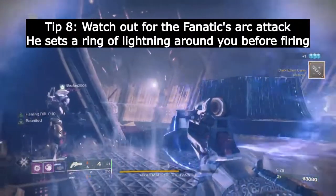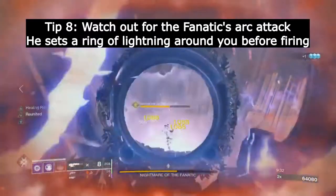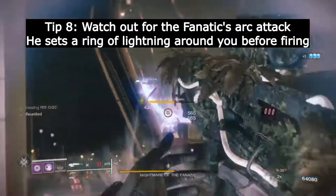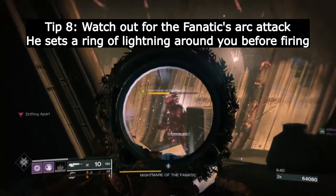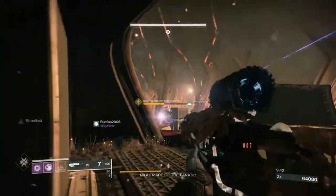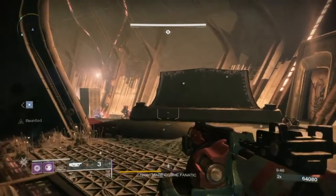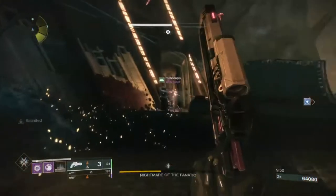Be mindful of the arc field that the boss puts up. As soon as you see a blue flaming haze around you, move out of the way — he's dropped the field right on you. If you're in there when he triggers it, if it doesn't kill you in one blast, the second blast will get you.